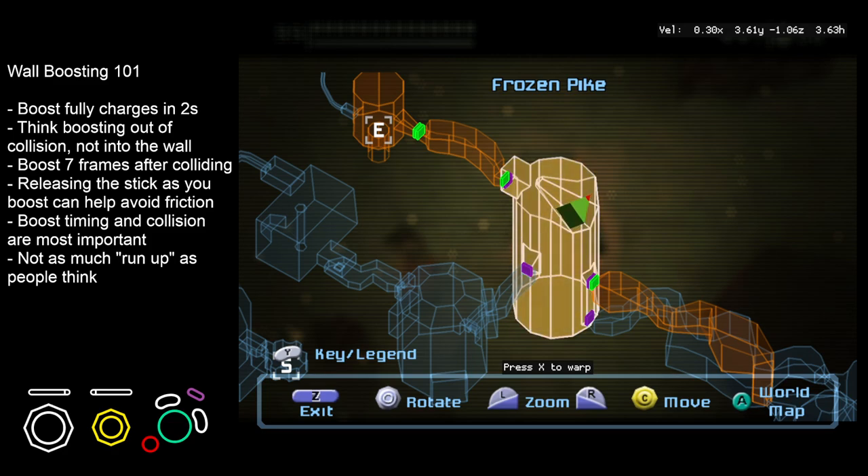On your left you'll see some helpful tips. First one up is that the boost fully charges in two seconds. We'll want a full charge so we get the max speed out of the wall boost and thus the max vertical velocity we can get. The thing to think about is that we're boosting out of the collision — we're not boosting into the wall.